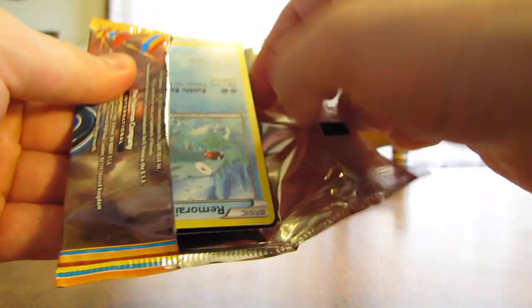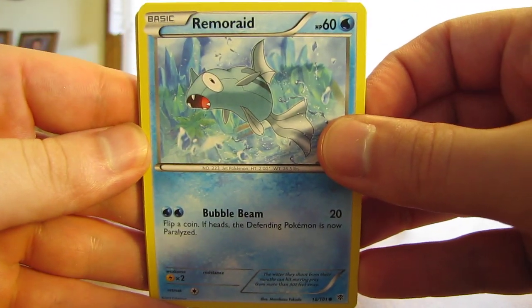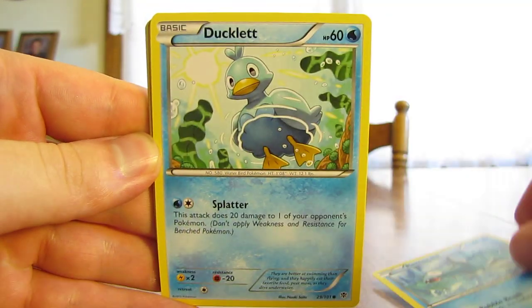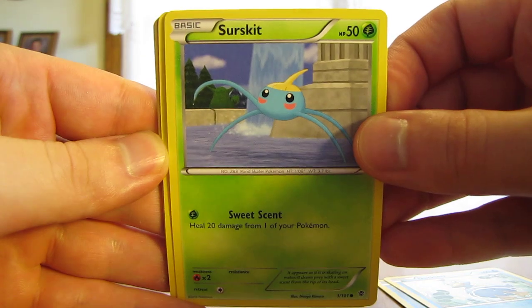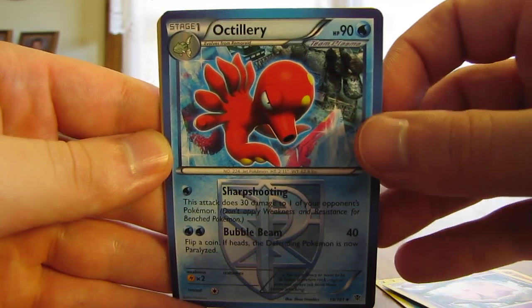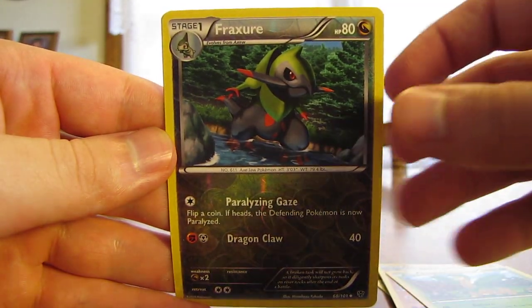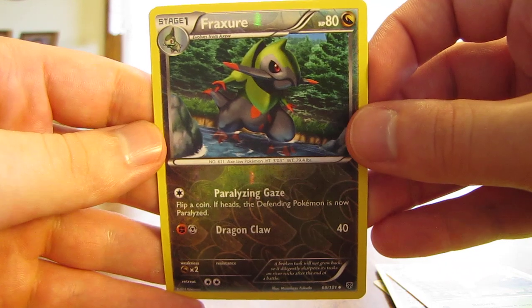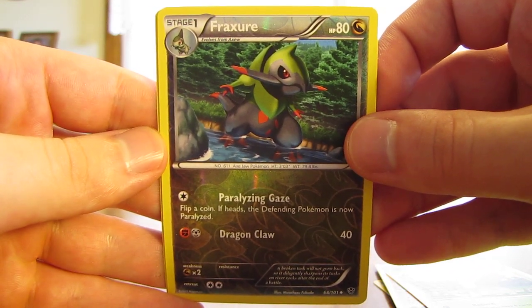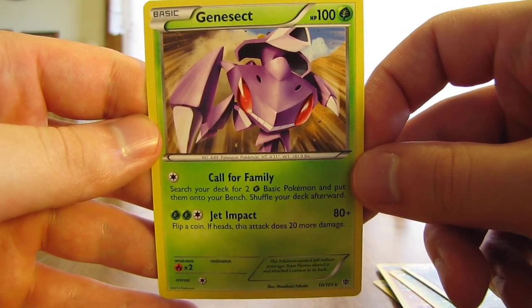The first pack actually has Dialga on the pack itself. Setting the code card aside — I give away those code cards on my blog, there'll be a link in the video description below. The first card is Remoraid, then there's a Ducklett, Surskit, Larvesta, Munna, Octillery, Machoke, Tropius. Fraxure is the Reverse Holo, just an Uncommon card. And the rare in the pack is a Genesect — not the EX card, just a regular non-holo rare Genesect card.